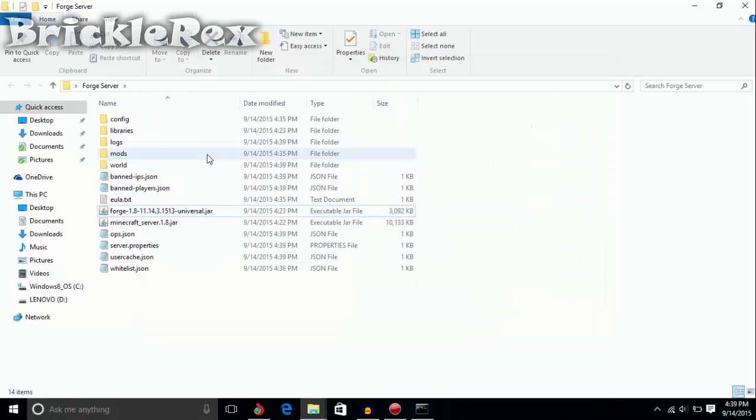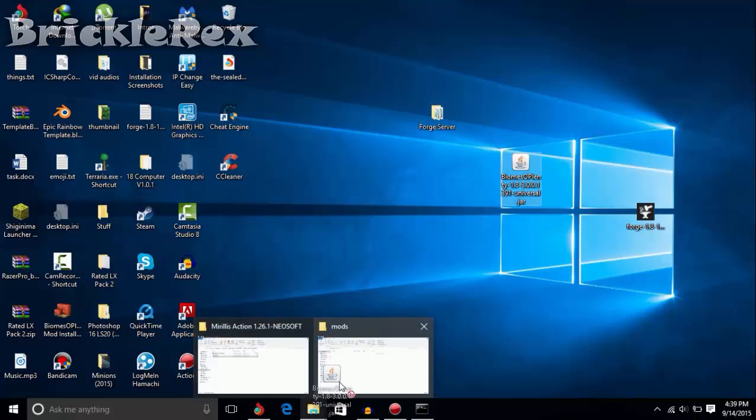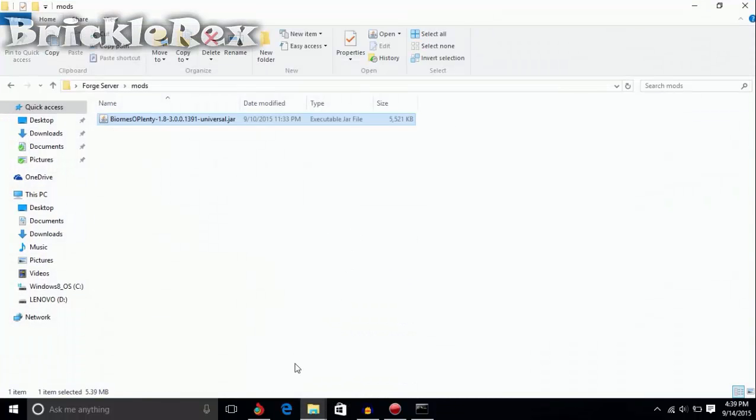Go to the mods folder and drag in your mod. One important point: you really need to have Forge client installed, and also you need to have the same mod installed on both your client and the server for it to actually work.